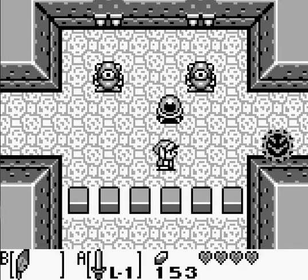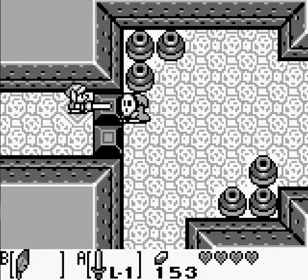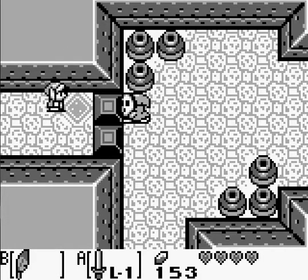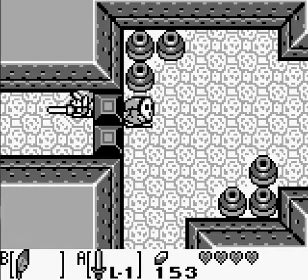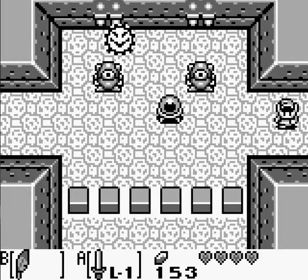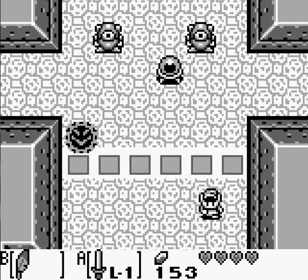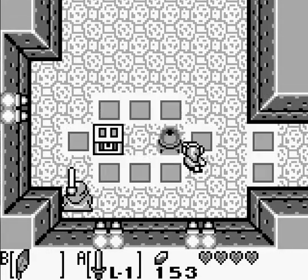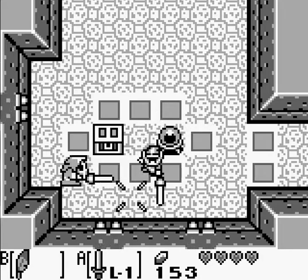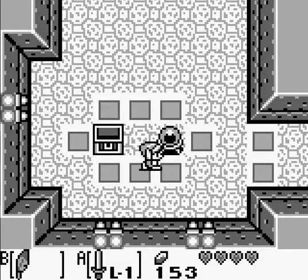You'll notice we have raised blocks here, and here are two more of those shy guy enemies. I can actually defeat them through that block — yes, I can! Giving me another key. We've got these raised blocks to the bottom; you can raise or lower them by hitting one of those crystal ball switches. So I'm going to lower them here so I can get this treasure chest. You've got another small key.